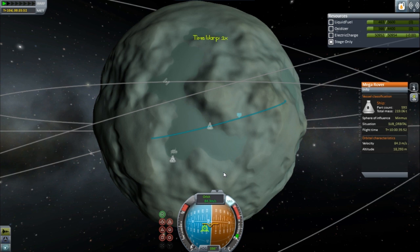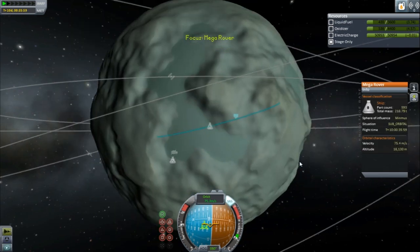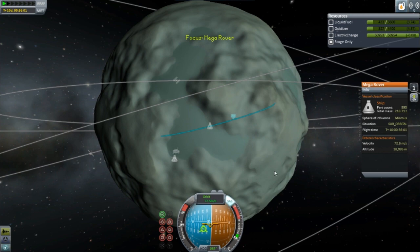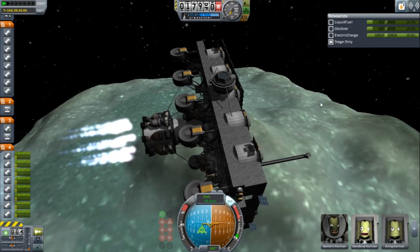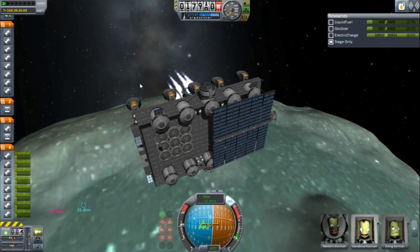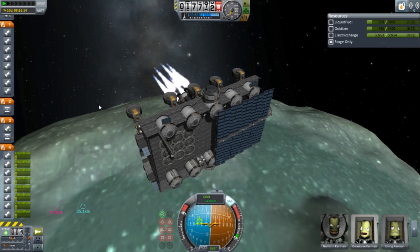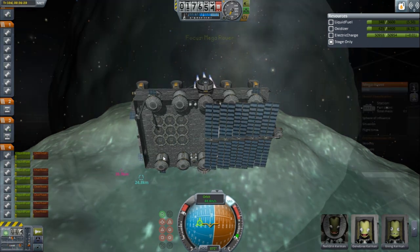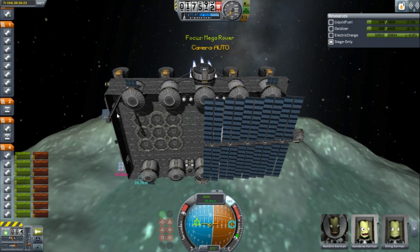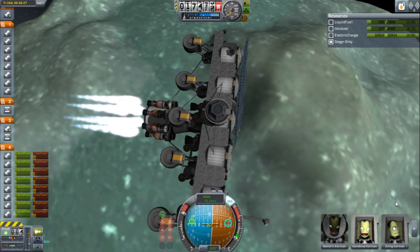I'm kind of trying to change my format a little bit. I know that a lot of people don't like the sped-up portions where they just skip over it, so I'm probably only going to use that stuff in the worst case. One thing I do pride myself in is actually building these things and getting them there without using any mods or any kind of game editing — I really enjoy playing the vanilla game. The only thing I don't like is the frame rate and the part cap, at least for right now. I'm pretty sure as time goes on, eventually you'll be able to build a thousand-part ship without any issues, but one can only hope.